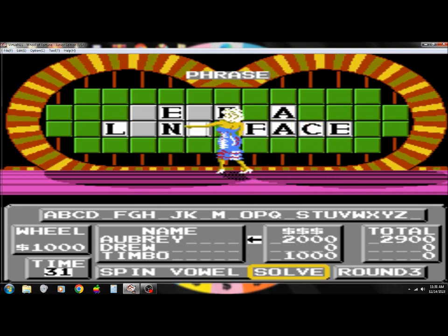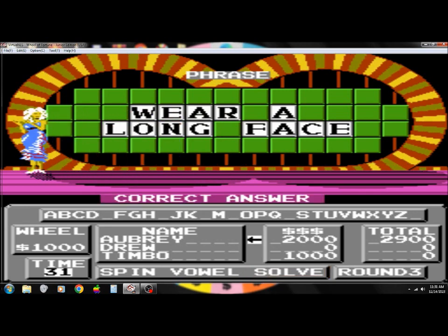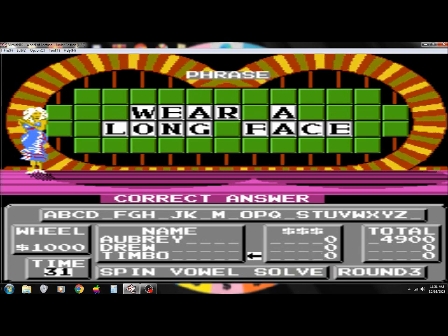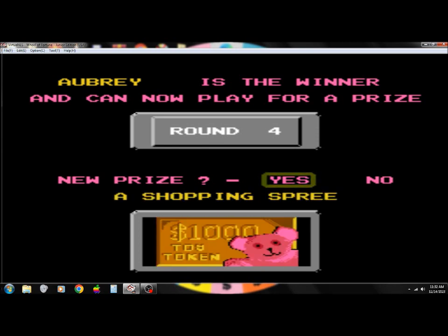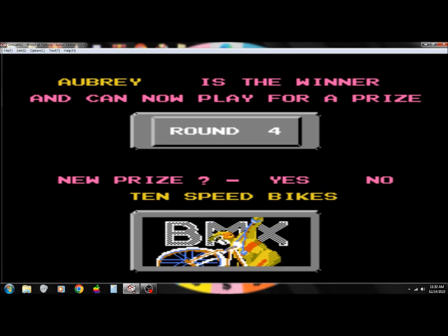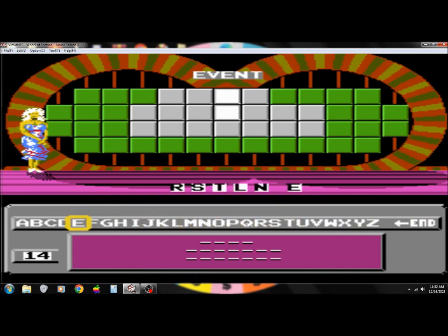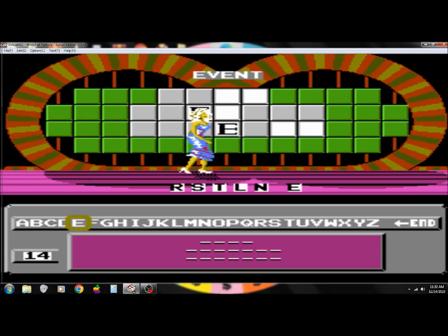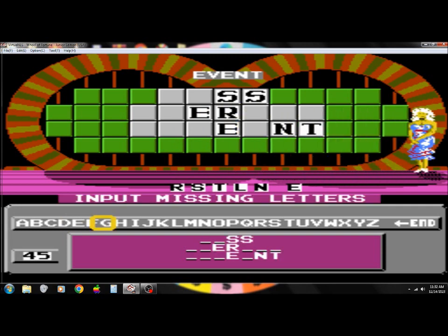And we're going to the bonus round. I had the chance to have over $80,000 this run, but I threw it away in round one, unfortunately. But we're up to $78,900 in cash. Let's go get a nice prize. I'm going for the 10-speed bikes. Event would be the category. We need five consonants and one vowel. Miss America Pageant.